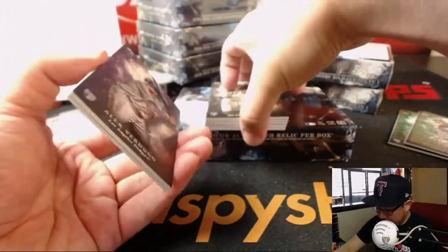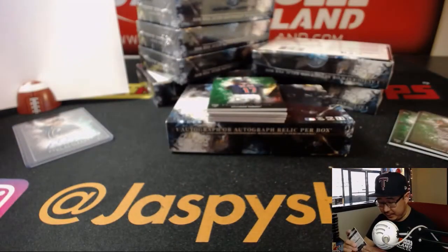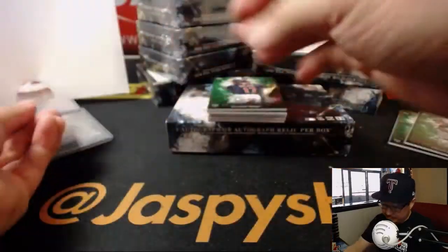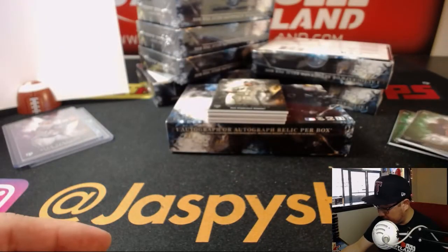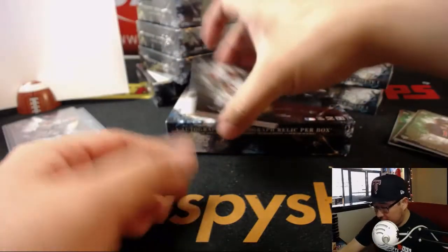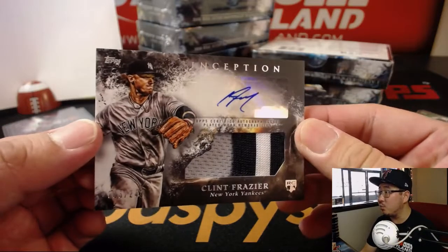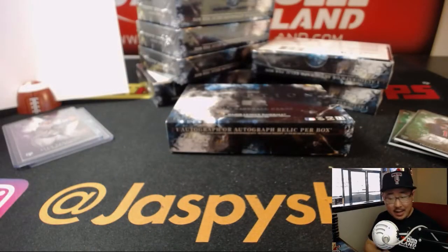Next is a Relic Auto — that's going to be the hit. There's Verdugo for my Dodgers, 150 out of 150. That'll go to the NL West — Jason with that. Francisco Mejia, the Indians catching prospect for the AL Central. There's Miguel Gomez, Nick Williams, Freddie Freeman. And behind Manny Machado is your patch auto, and it's going to be Clint Frazier. Nice — 163 out of 249. Nice patch. Clint Frazier going to the AL East. Jason with the AL East. Nice hit.